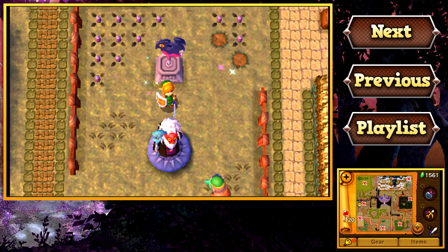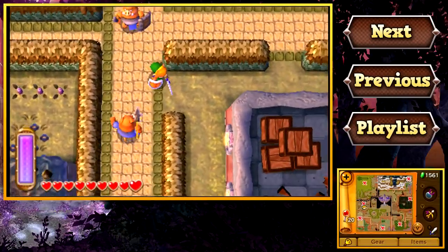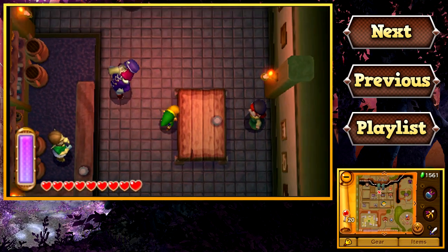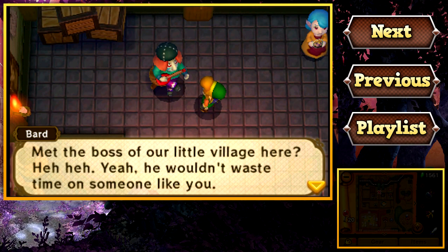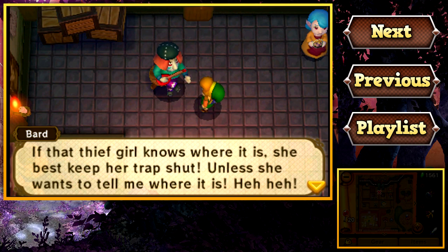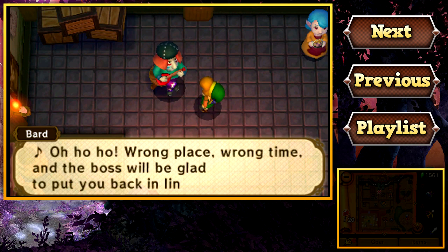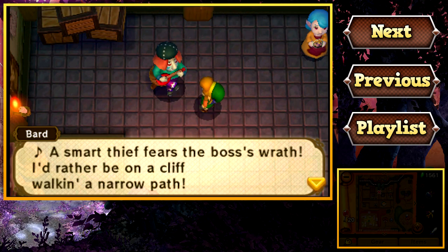We pretty much finished off everything I wanted to accomplish — I really just wanted to get our ninth heart container. Now, what do you say we try and learn the password to the Thieves' Den? The password is actually three separate song lyrics, and you learn part of the lyrics from three different people. The first of which is this guy. He says: 'A smart thief fears the boss's wrath. I'd rather be on a cliff, walking a narrow path.' That's a very interesting song lyric.